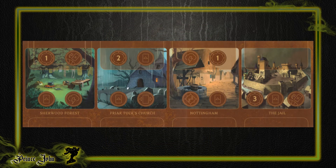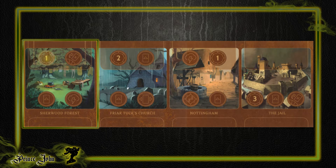Looking over the rest of the board, each location will grant you access to power gains and a chance to play a card. Keep in mind that all your power gains can be blocked by heroes anywhere but the Jail. Sherwood Forest grants you one power, a discard ability, a play-a-card ability, and a fate action.